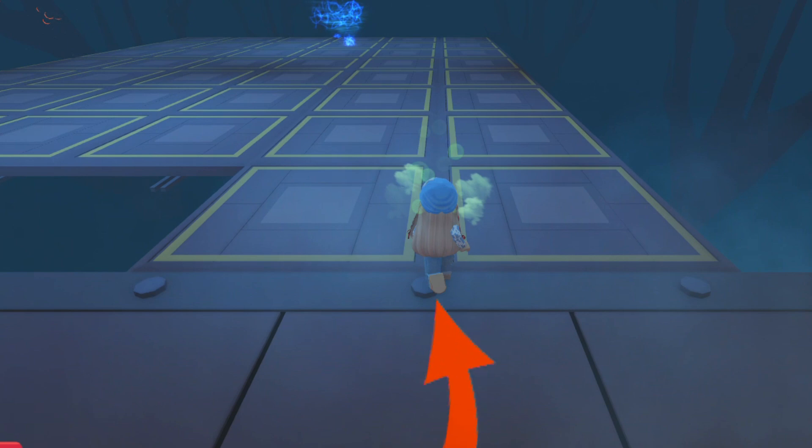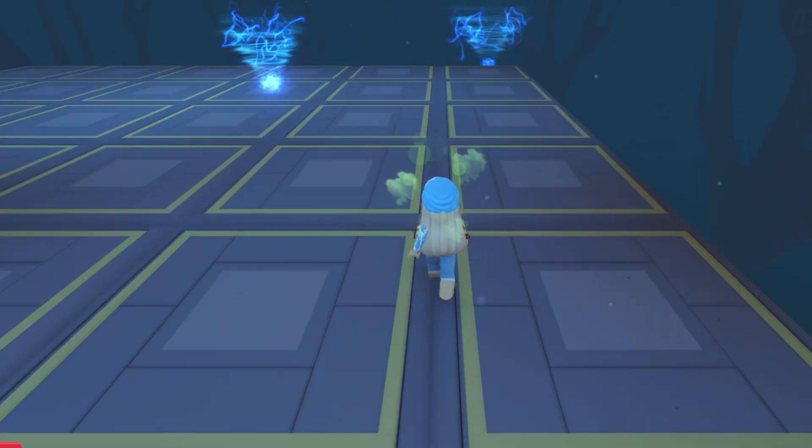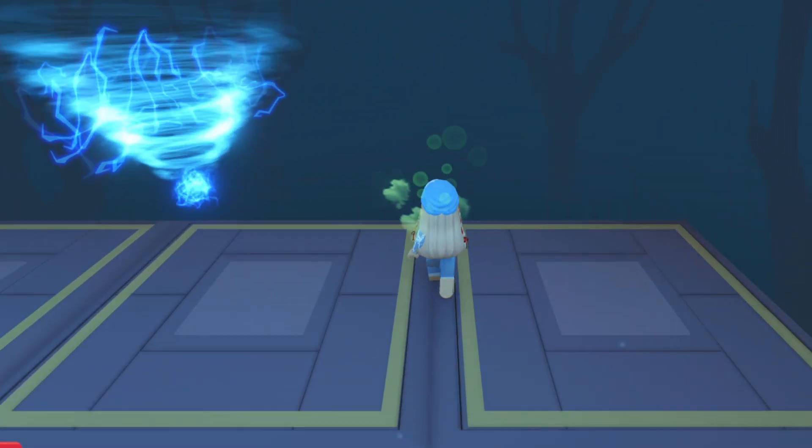First, position yourself between two tiles. When you're ready, run steadily and carefully to the other end. Don't worry, you won't fall when you pass by the unstable tile. It's so easy.